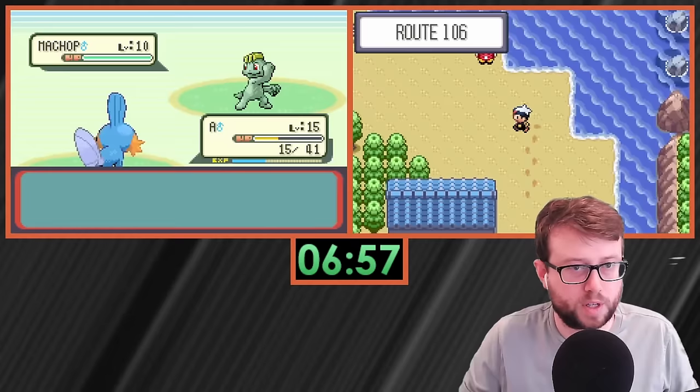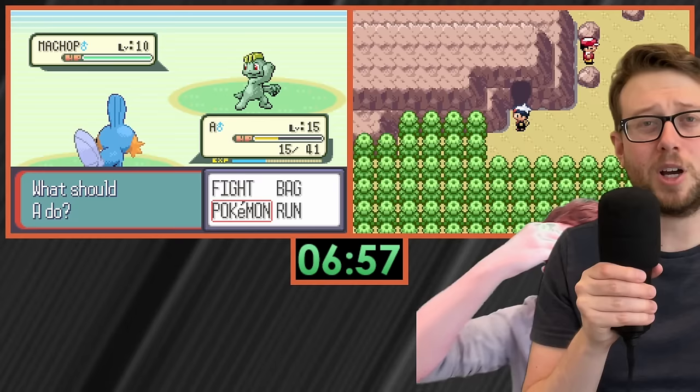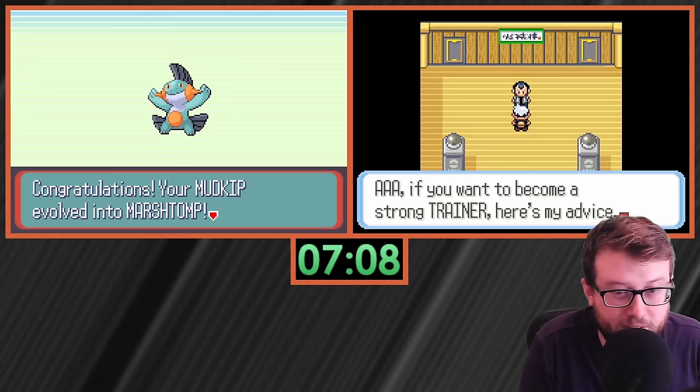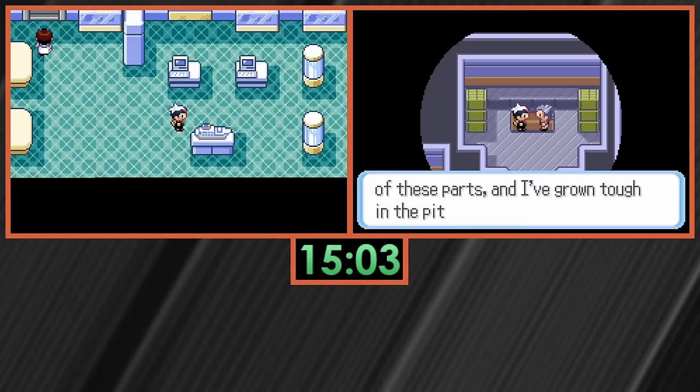The evolution screen is pretty unique so I can usually spot it and avoid pressing B, but this is the danger of the shuffler: you could be smashing the B button to get through dialogue and without even realizing it, get shuffled to an evolution where you cancel and miss Mudshot. It didn't happen this time, but we have to avoid this a hundred times.